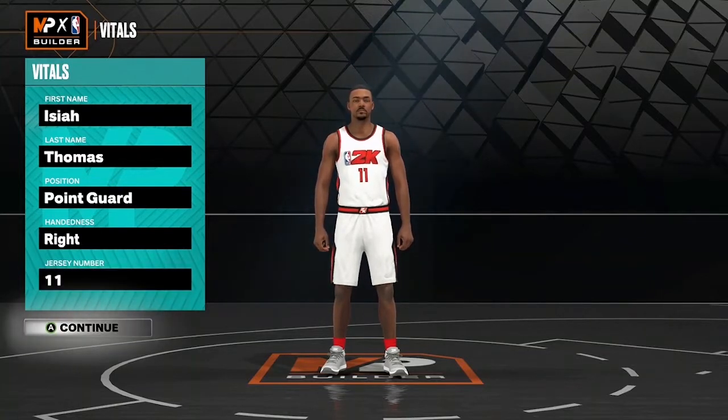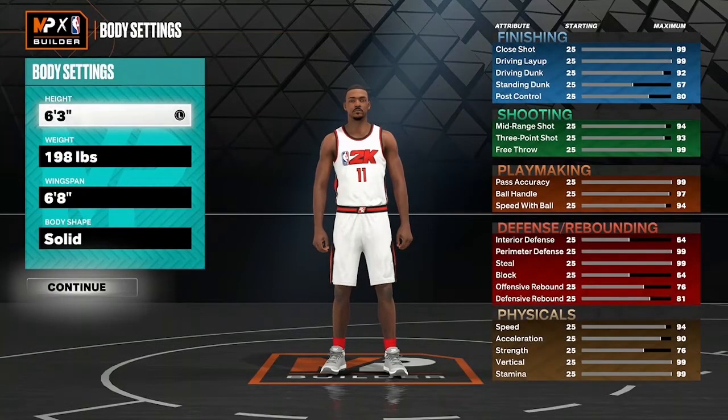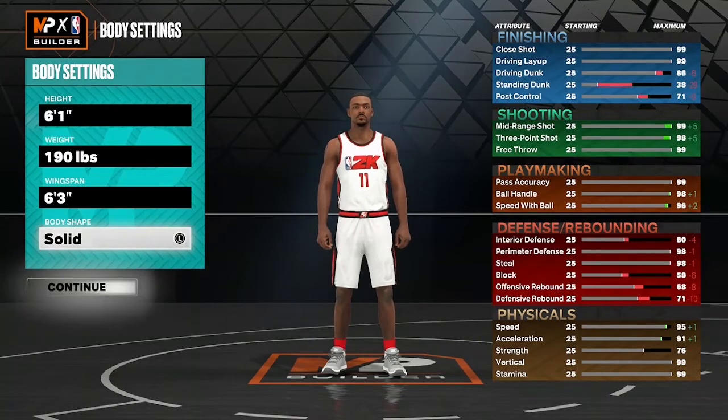You want him to be a point guard. Jersey number can be whatever you want to rock with — I'm rocking with his actual number. Moving on to the body settings: height 6'1, weight 190, wingspan 6'3, and for body shape I'm going to roll with compact.